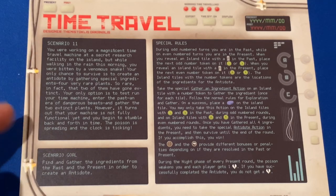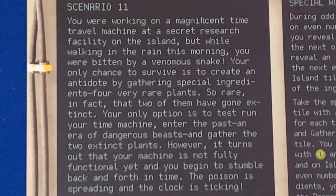This is scenario 11. It says: You are working on a magnificent time travel machine at a secret research facility on the island. But while walking in the rain this morning, you were bitten by a venomous snake. Your only chance to survive is to create an antidote by gathering four very rare plants — two of which have gone extinct. Your only option is to test run your time machine, enter the past, an era of dangerous beasts, and gather those two extinct plants. However, your machine is not fully functional, and you begin to stumble back and forth in time. The poison is spreading, and the clock is ticking.